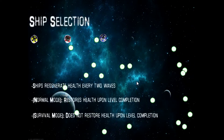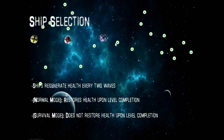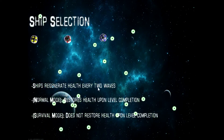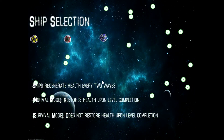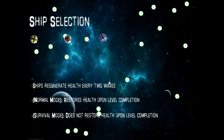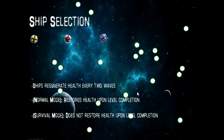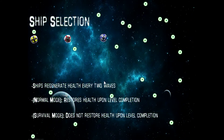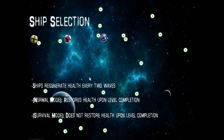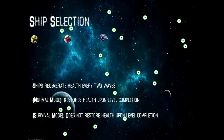We're going to go to Start Game. Choose your ship — we have three ships here and you choose one by clicking it. Ships regenerate health every two waves. Every five seconds a wave of enemies appears, and the number of enemies that spawn is determined by the level you're on. So on level one, one enemy spawns every five seconds; on level six, six enemies spawn every five seconds. Every two waves, your ship regenerates 10 health regardless of how many enemies are on screen.